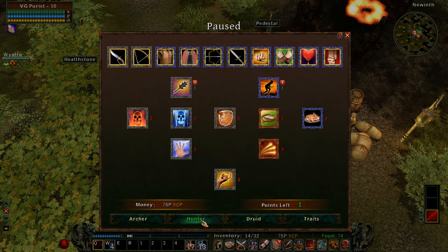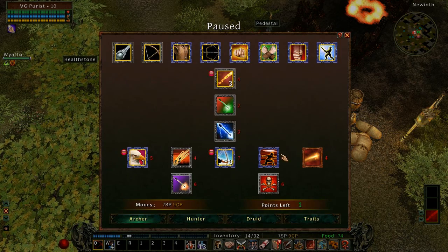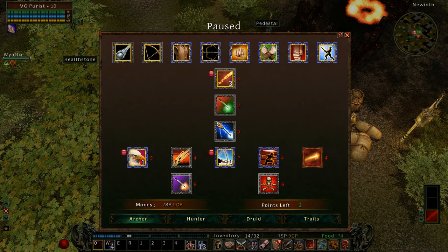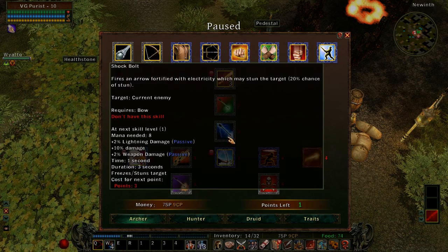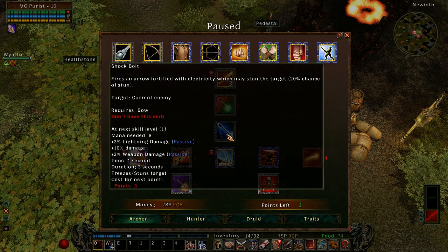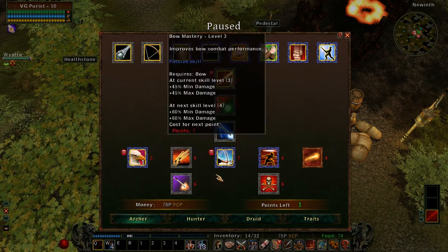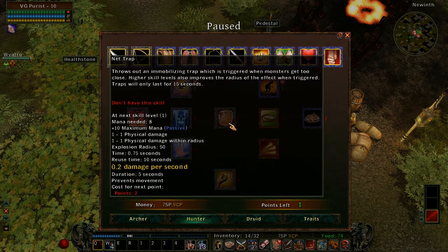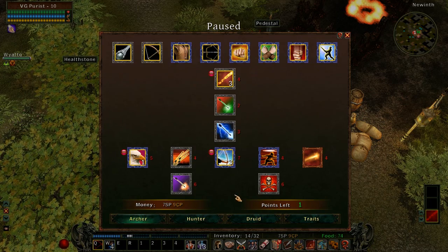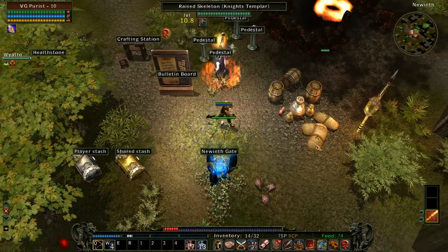Here I am playing the ranger class. From the skills menu I can choose between archer, hunter, or druid — so three multi-classes available. Every time you level up you get skill points, and there's no skill tree — all skills are available from the get-go. You don't need to unlock flaming arrow before poison arrow or shock bolt; it's whatever you feel like leveling up. I'll play as an archer and maybe grab a net trap to slow enemies down for nice combos.